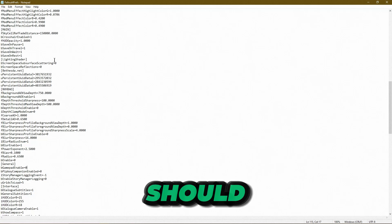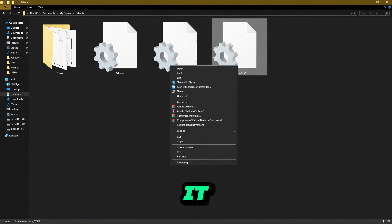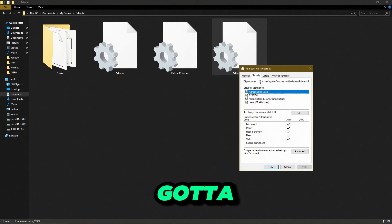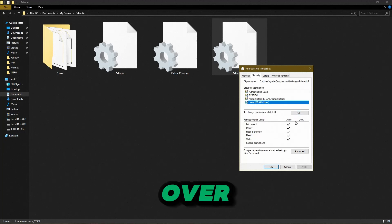Then left-click on File and hit Save. That should be it — it's as simple as that. If that doesn't work, it might be read-only, so just make sure that read-only isn't checked. And if it still doesn't work, you might not have admin permissions, so you'll need to go to Security and give yourself admin permission.